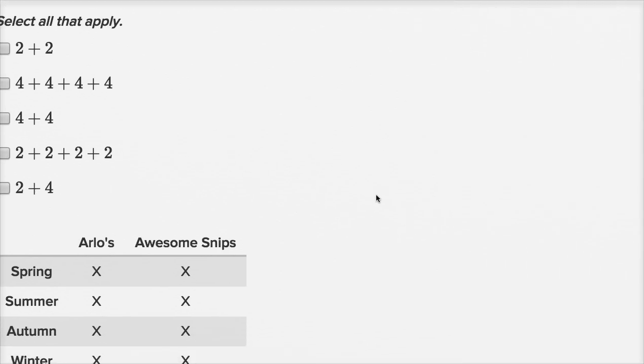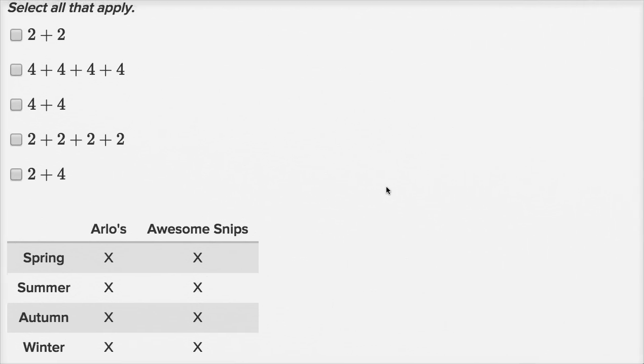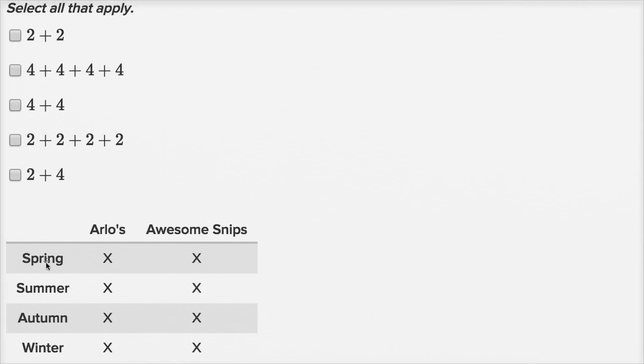They've made a little diagram for us right over here. There are four seasons in the year — spring, summer, autumn, winter — and each season Raphael gets two haircuts: one at Arlo's and one at Awesome Snips.